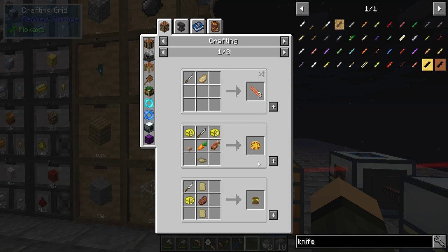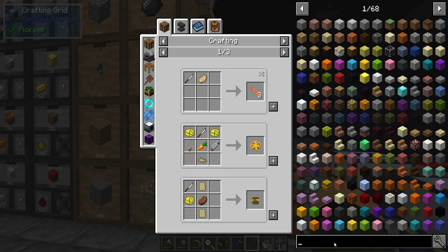Oh hey, I can make bacon, pizza, french fries, glass. Biomash though — I should have looked at the recipe for Biomash first.